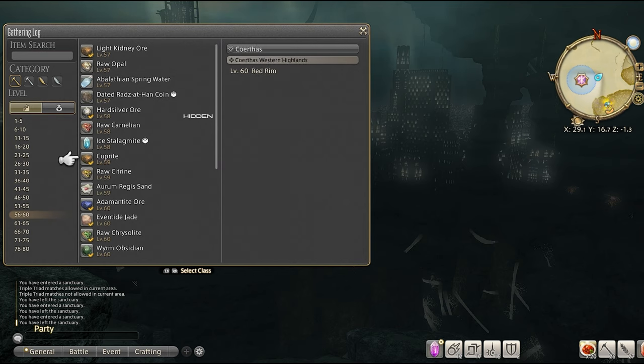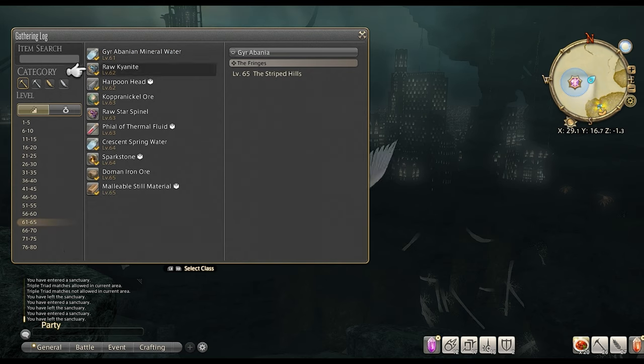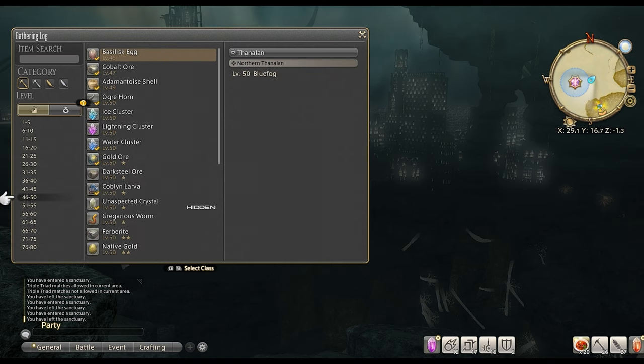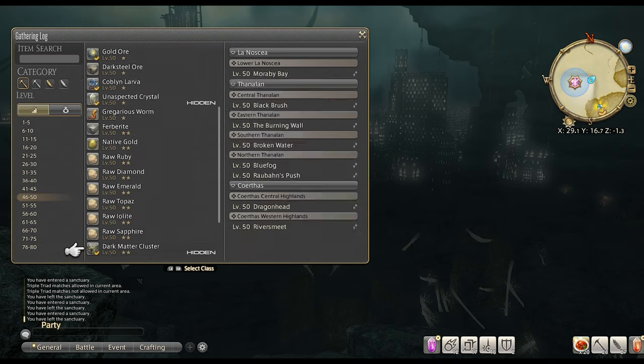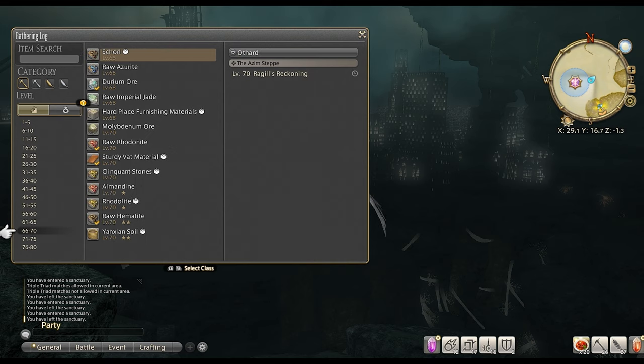The next symbol we'll cover is the question marks next to an item. This indicates the item is based on server time for when it will spawn. You can use popular websites to search for the times just by googling the item itself, and it will tell you the two times it spawns during the 24-hour server period. Some level 50 items only pop up once a day but most have a twice-a-day spawn period. This is based on game time and not real time, so make sure you have your server time visible so you're not missing node spawn windows. The last symbol is the clock symbol next to the location, meaning it is an ephemeral node item which spawns at a four-hour time window.